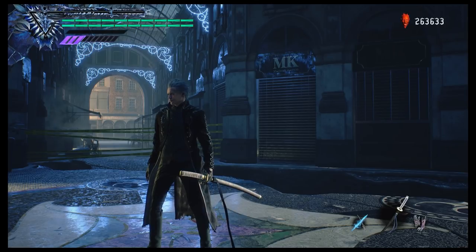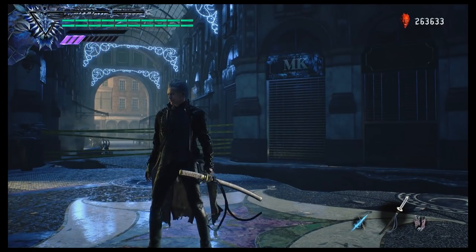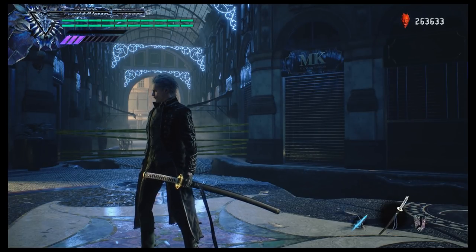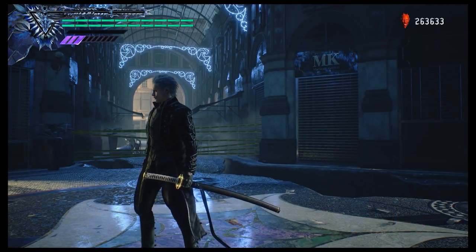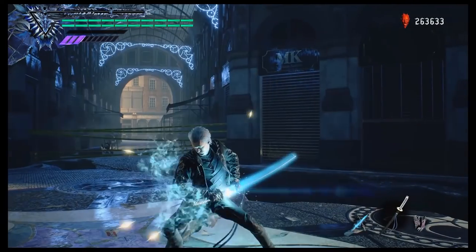Now, Virgil also has something called a just cut. So if you time the release of the judgment cut right as the lightning strikes, you'll get what is a just cut — just like that. I did two in a row actually on accident. So that is the just cut — it does more damage and it's faster. This can be done two different ways: you can either time it right when the lightning appears on his sword, or if the sword is out, you can release it right when the sword goes back into place.